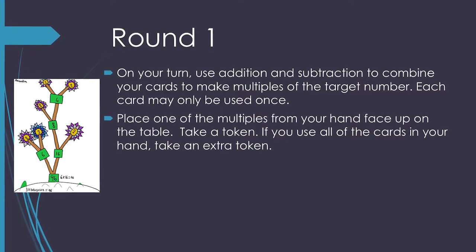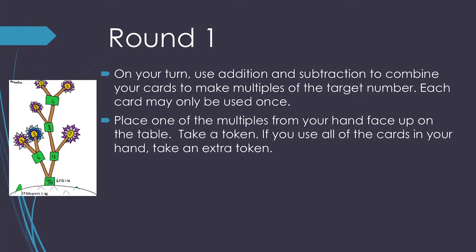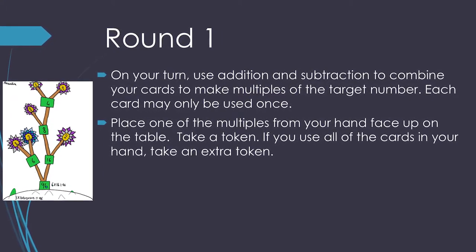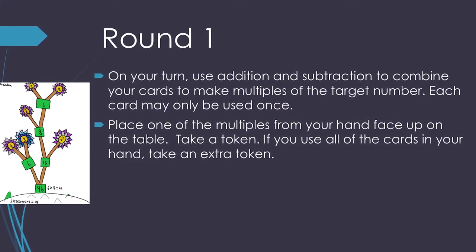On your turn, use addition and subtraction to combine your cards to make multiples of the target number. Each number may be used only once. Place one of the multiples from your hand on the table. Take a token. If you use all of the cards in your hand, take an extra token.